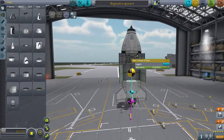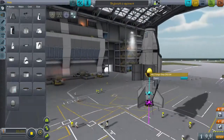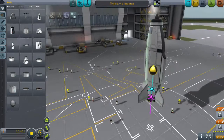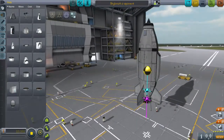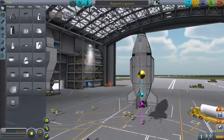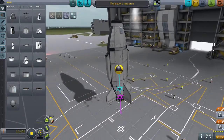It has the big docking port here and then the cargo bay there. This is, of course, unmanned — though you could put seats in it, or just cargo. And it is a VTOL, as well as an SSTO.